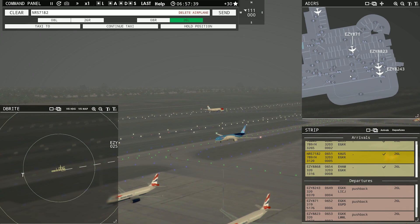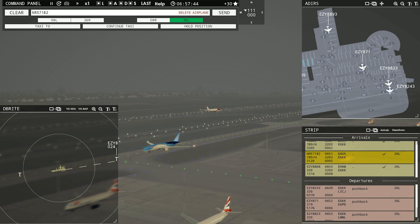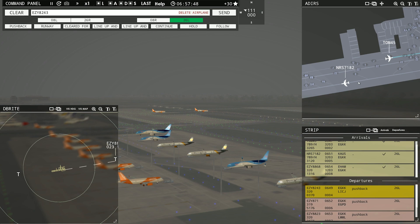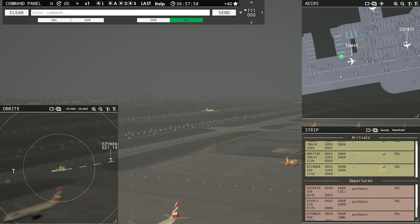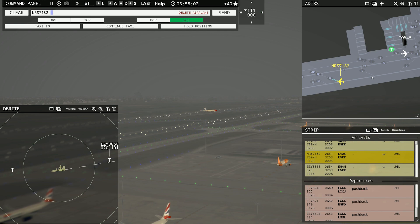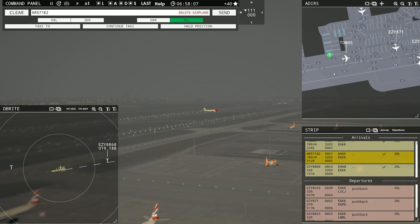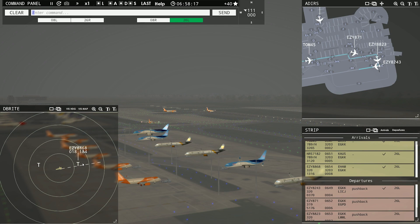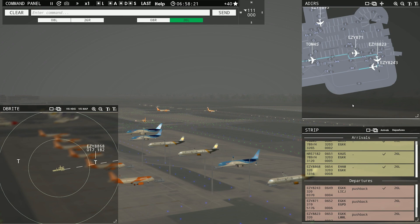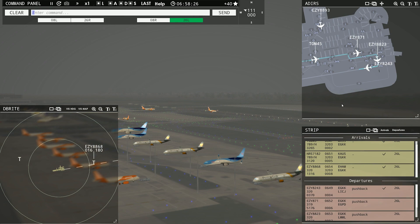He's lining up and waiting down there. Red Nose 7182, taxi to ramp via Foxtrot Romeo. And he's right there, perfect. Wait for him to clear all the way off before we get our guy out of here. We have Easy on final — we've got to get going. Easy 8243, runway 26L, clear for takeoff. Because my Easy 8868 is still coming in and everybody else is getting vectored out. That's perfect spacing right there — he's just now getting to the line and he's already rolling.